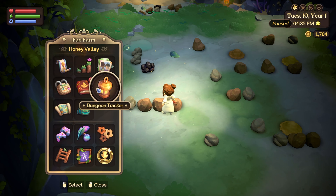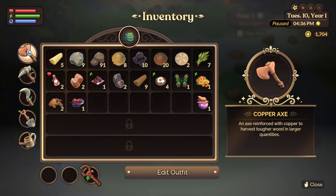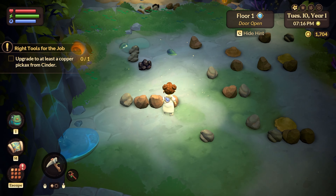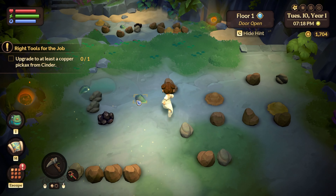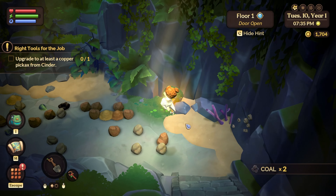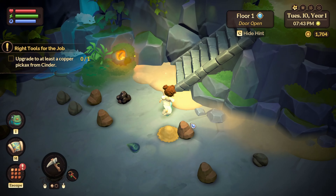I don't have a pickaxe on me - or an axe. I gotta go get one. Actually, I was just being so dramatic - I had it the whole time. I don't know what I was being so dramatic about. That's coal; where's the ore? Do we even have it on the first level? You need to unlock it, right?